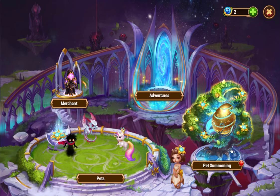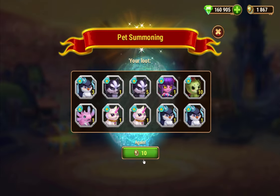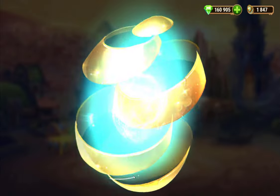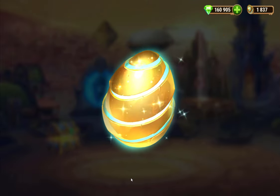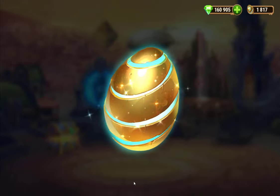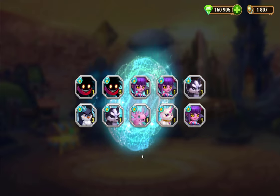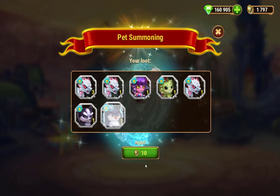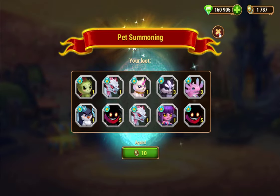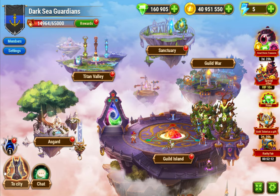To complete the pet summoning quest you need to summon 80 pets. I recommend always keeping 80 pet eggs saved up, since the Great Storm happens every two months. I summoned them now — that might have been 90 but I have some extras — which clears off all those related quests.